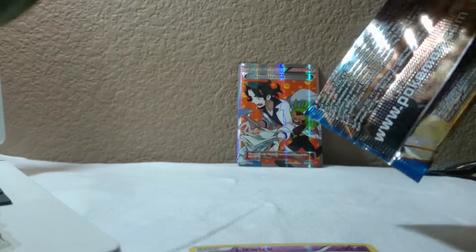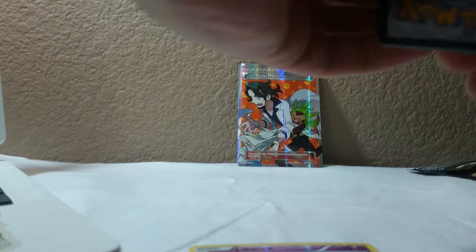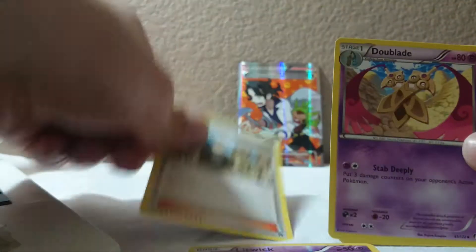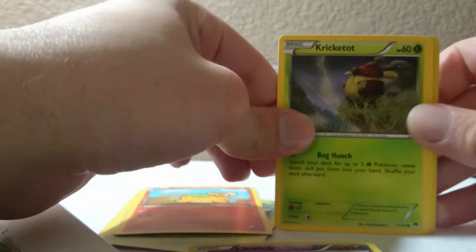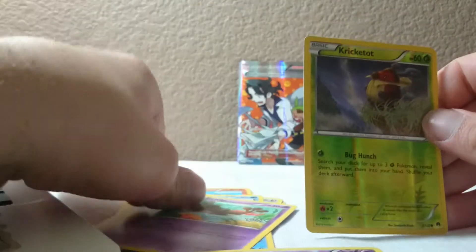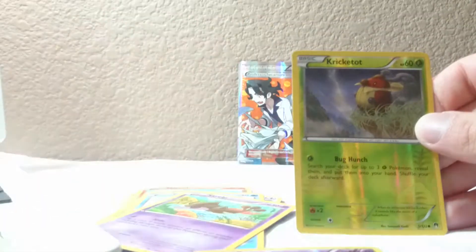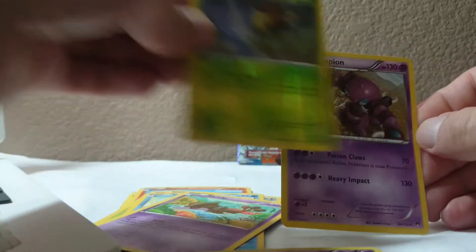Alright, on to the Breakpoint - down to the meat and potatoes of things. Let's get started on this - a Nincada, wasn't supposed to say that I guess. Here's the old Tierno, a dual blade Durant, a Nincada, a Kricketot, a Corphish, a lot scroll, a reverse holo Kricketot, and a Drapion rare.